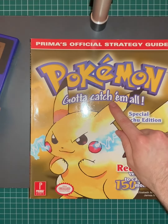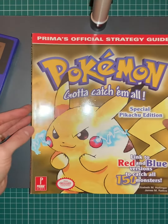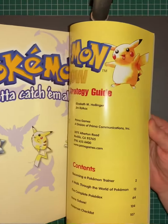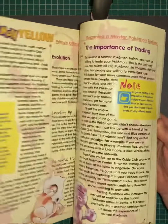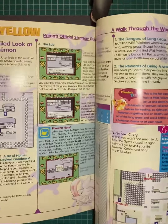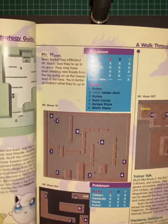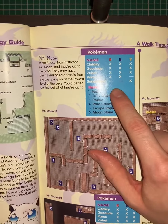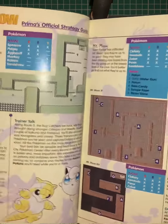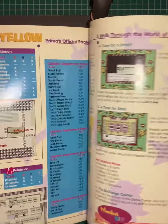The strategy guide for the game came out in the late 90s as well. I purchased this from Toys R Us along with the game, and I have used this to find helpful hints and tips like most strategy guides. But the other thing it really helped was outlining which Pokemon would be available in which edition of the Gameboy game, and what potions you could pick up and use with the Pokemon.